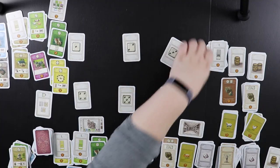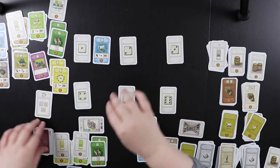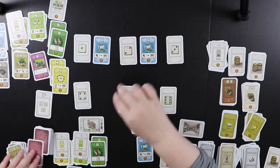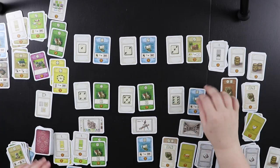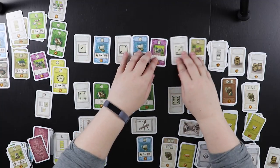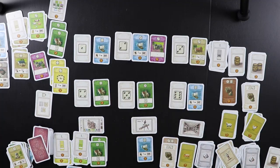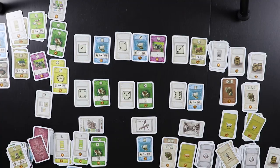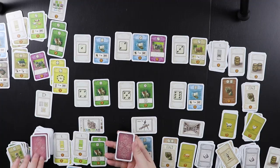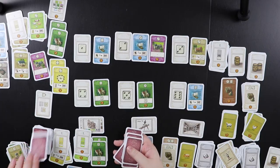These cards all go away, we reset the market with seven new cards. Hopefully this hand I can complete up to two triplets — I have two of these castles in my project area, and I already have one ship built. If I can buy and build two ships and a castle, that'd be great — ambitious, but we'll see. I draw six cards for round D.